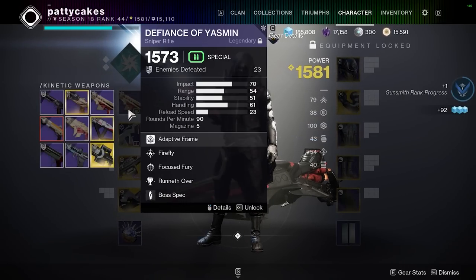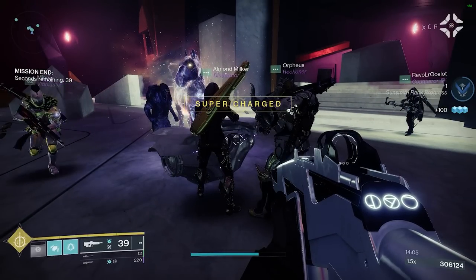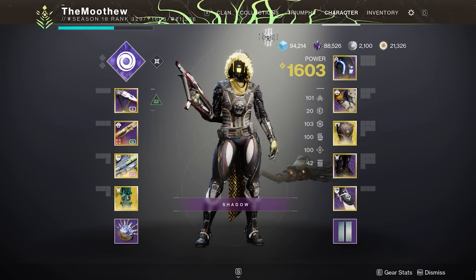D2 Armor Picker is definitely one of my best friends — it's so useful. It helped me find out that I could get quad hundreds on a void build with Dragon's Shadow.